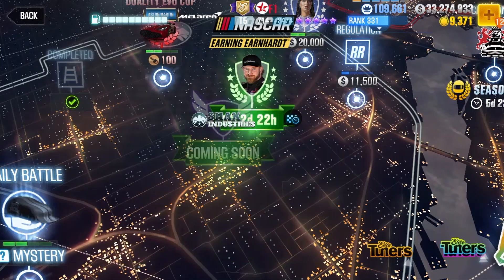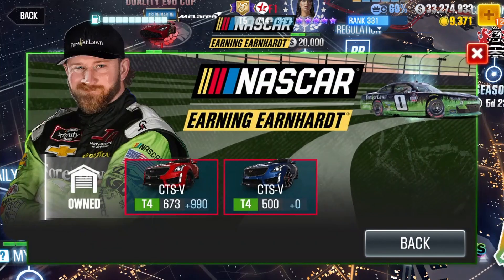For the second lock-in, you can only use the Cadillac CTS-V. Luckily I have mine upgraded, but it should be available through gold coins in the dealership.